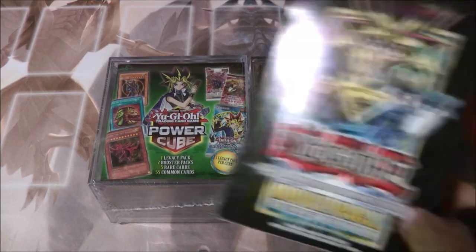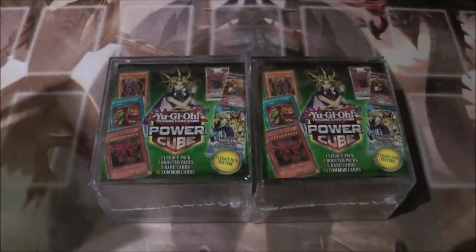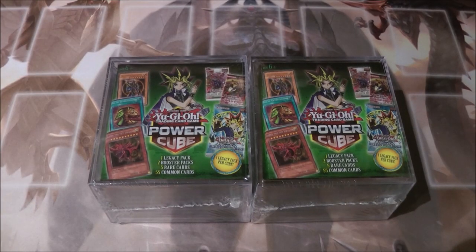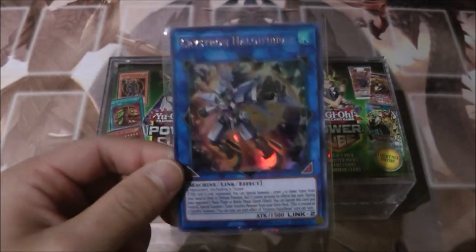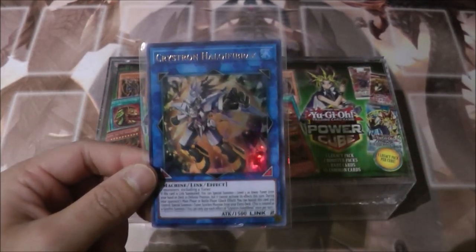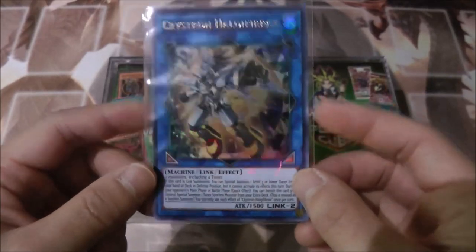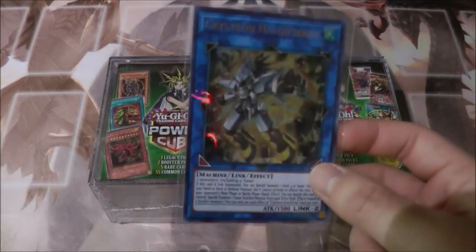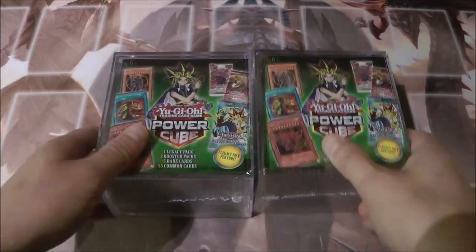I also got these at Walmart — I found another pack of the Dark Side of Dimensions Secret Edition and another Battles of Legend: Heroes' Revenge pack. If you didn't see my previous Yu-Gi-Oh! opening, the Duel Overload box, I got some pretty good pulls especially Crystron Halqifibrax — or Needle Fiber — and yes I know I pronounced it wrong, but apparently this is one of the rarest cards from that set. I also got two Mystical Space Typhoons and some other cards.